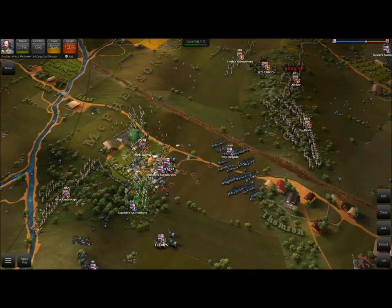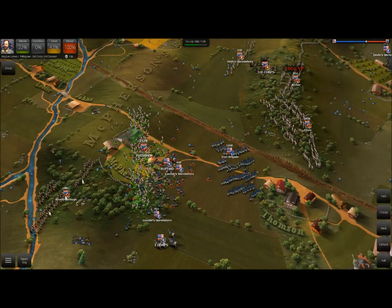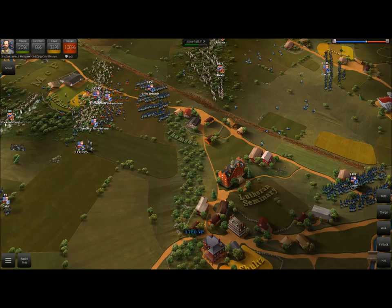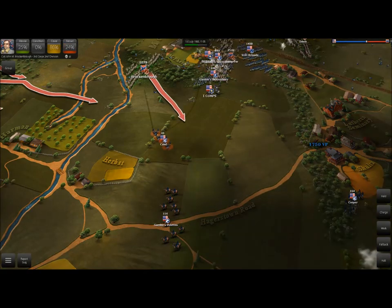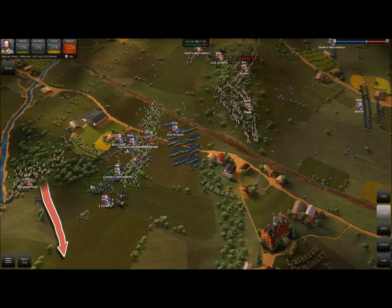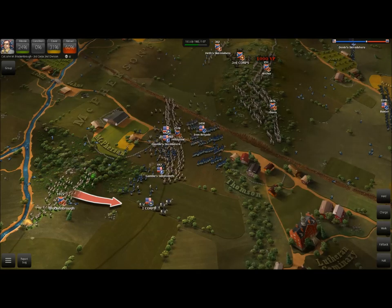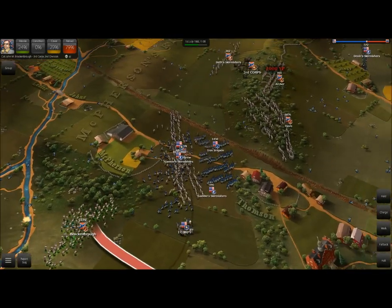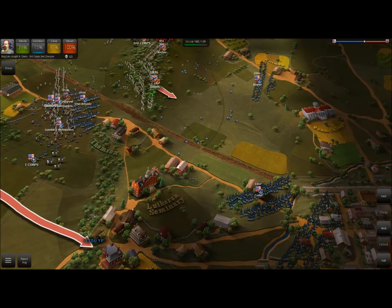It looks like Pettigrew has reformed. We could do a counter charge, and I think that's what we're going to do — go ahead and counter charge with Pettigrew, just send those skirmishers to run once again. Hopefully this will assist us in winning the battle. Pettigrew seems to stop the charge the second the enemy starts running — I wish he would just continue it. We're going to go ahead and move Broken Bro over here. The enemy has some artillery positions there to defend, but they're playing very defensively right now. Let's go ahead and move Davis up.